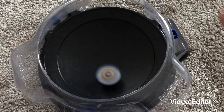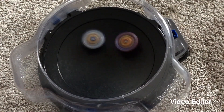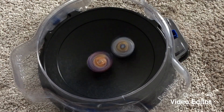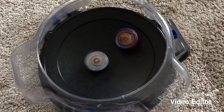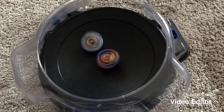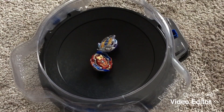Round 3. 3, 2, 1, go shoot. Huge smash attacks. Union Achilles is in attack mode, by the way. Both Bays are starting to run out of stamina, though. And a spin finish for Union Achilles. The score is 2-1.